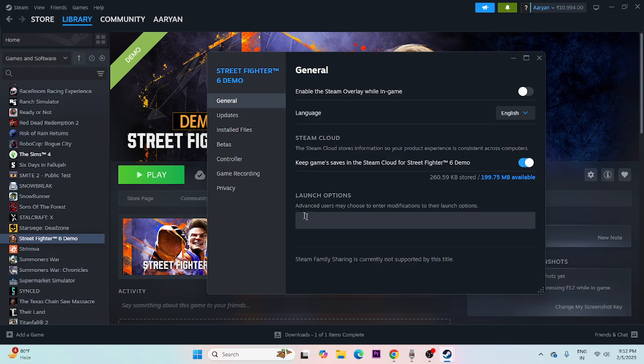Next, try giving launch commands in the Steam launch options. Start with the command -dx11. If dx11 is not working, try -dx12. If dx12 is not working, try -d3d12. If there is still an issue, remove all launch options and move to the next step.